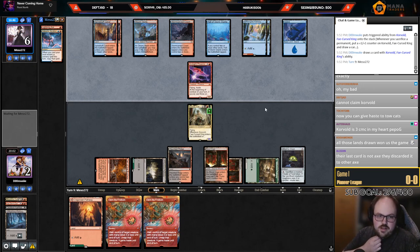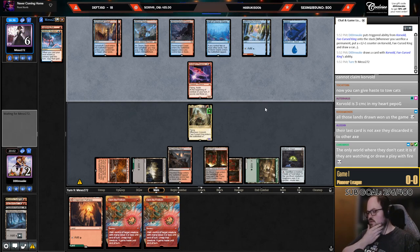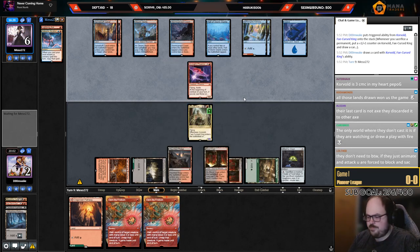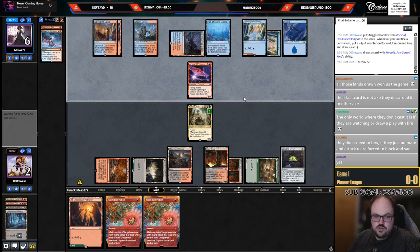We're still not in a bad spot. What happens if they fire up the Hall and attack leaving up a mana? It's a force block — we don't have a choice. If I sack Corvold to itself I draw a card. They don't need to Lightning Axe — if they just animate and attack, it's force block and sack.